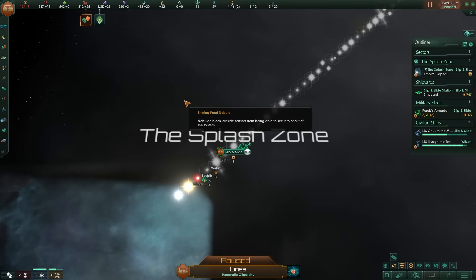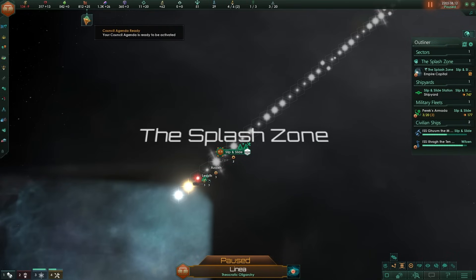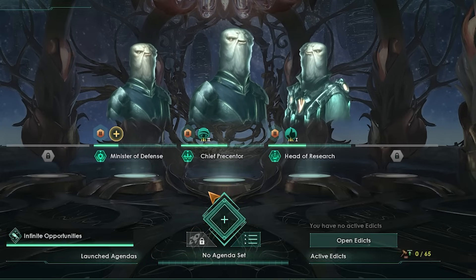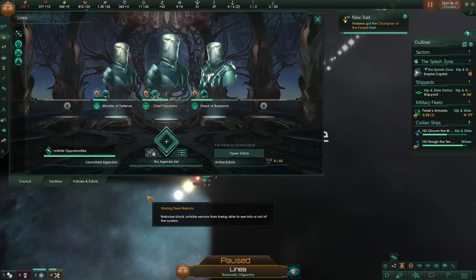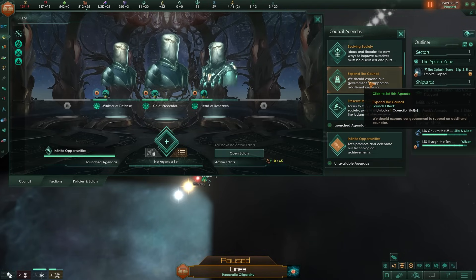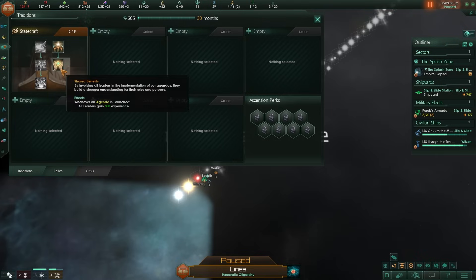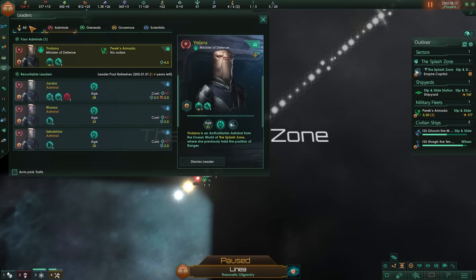We are Spiritualist, which means we'll get a lot of unity. Our council's Infinite Opportunities runs out in 21 months - if we can get the Statecraft tradition within those 21 months, our leaders should crank up to a crazy amount super early. It took about nine months longer than expected, but we got Shared Benefits. All our leaders instantly earn 300 experience and we get Champion of the People too.